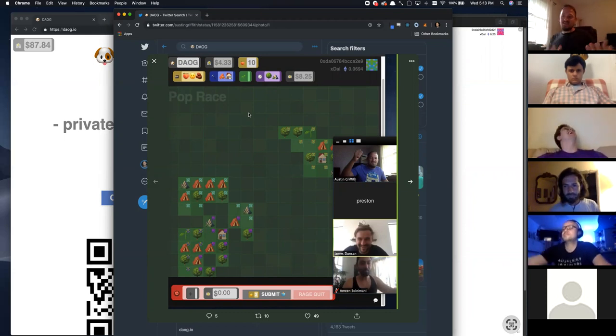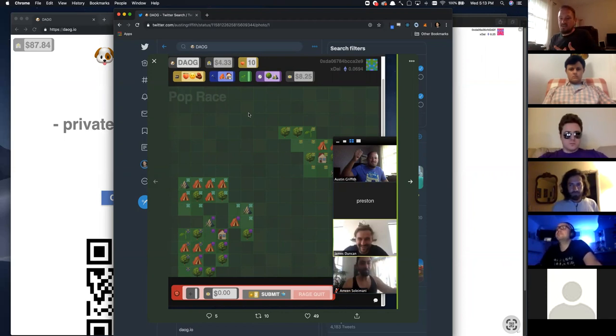This is Daug — a decentralized autonomous organization game. It plays around with governance and economics on chain, including blockchain voting. There are a lot of interesting things we can do with it because it's sort of this open-ended world.